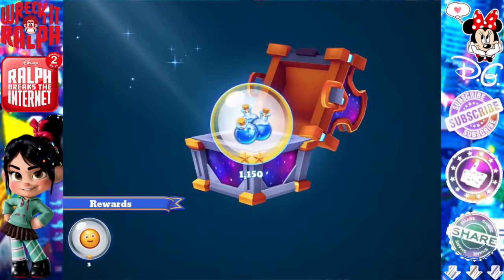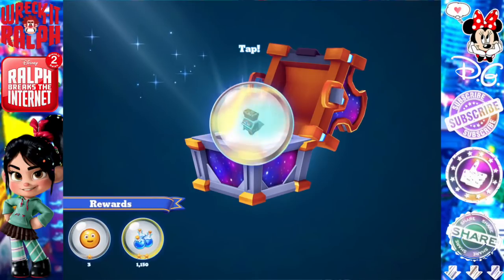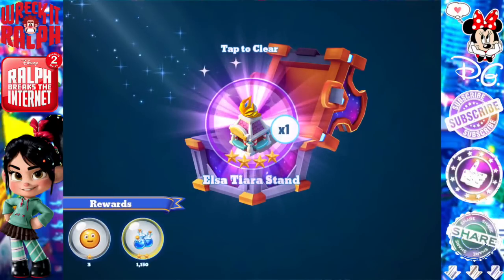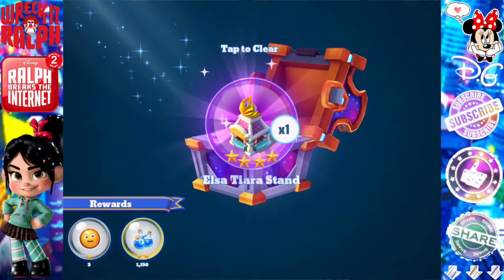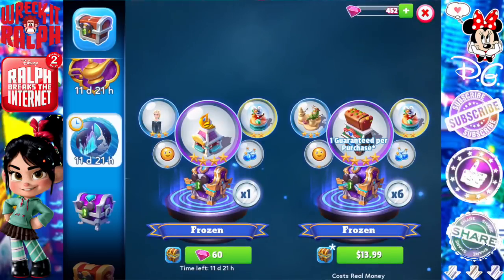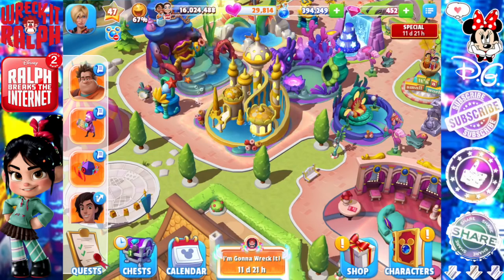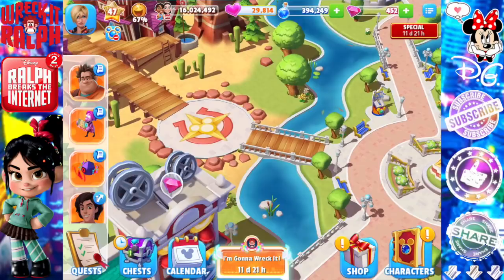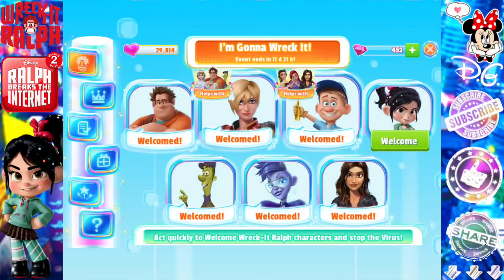I am opening a frozen legendary chest for you guys — I know a lot of you have been requesting me to do this. It's Elsa's Chara stand, which is an awesome concession. I already have it though. I was hoping to get the Wandering Oaken's. It looks like the only way I might be able to get it is by opening a chest with real money or just continuing to use all my gems, which I'm not super fond of doing.